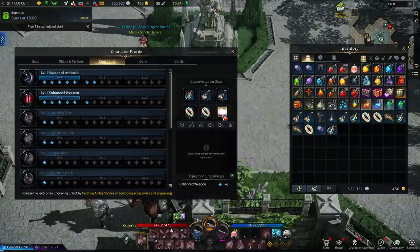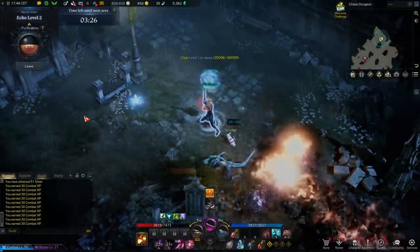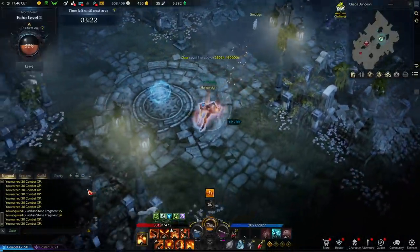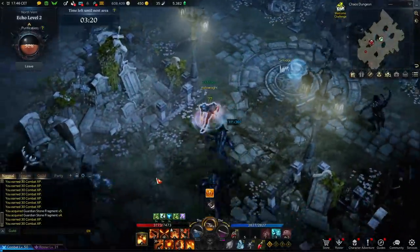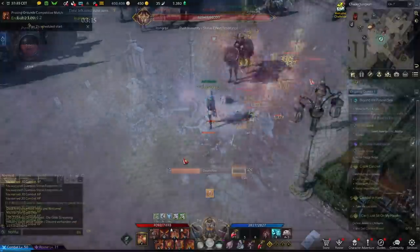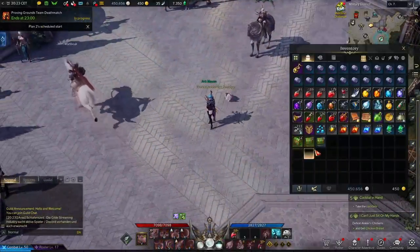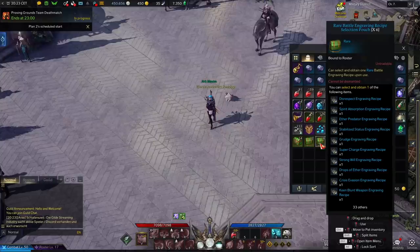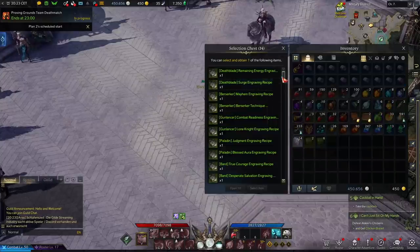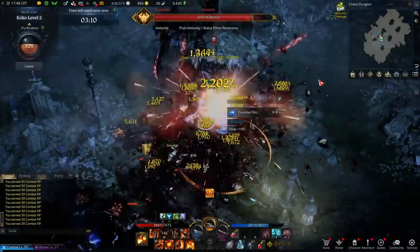I hope that explains the core of engravings and traits, how they work and how to get them. It's very important to understand which traits are good for your class and to work on those specifically, rather than unlocking any you find without being careful. During the leveling process you'll get bags of books that let you choose various class traits — make sure you're choosing the one your class or an alt will need. If you aren't sure which build to go, do some research. The game is not new, just new in the west, and there are so many great resources available.